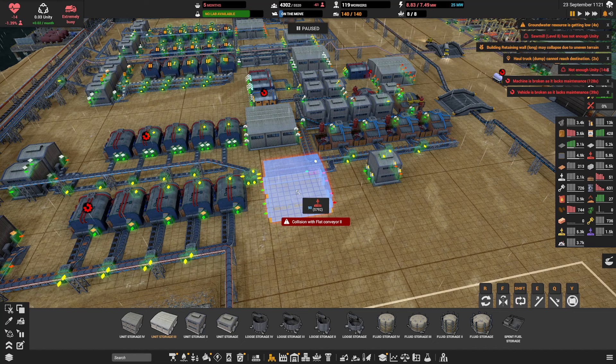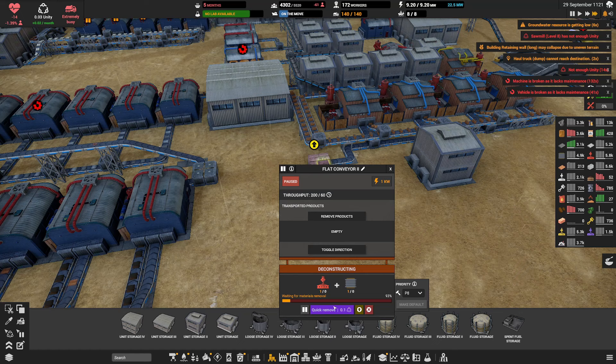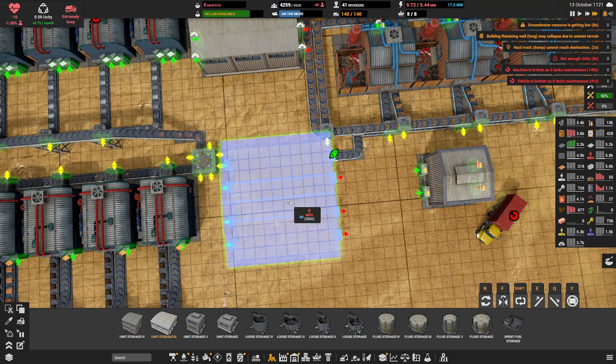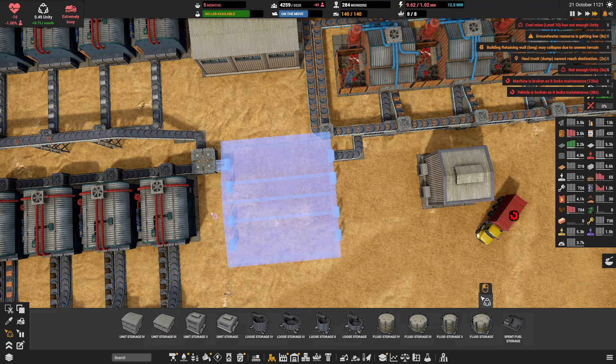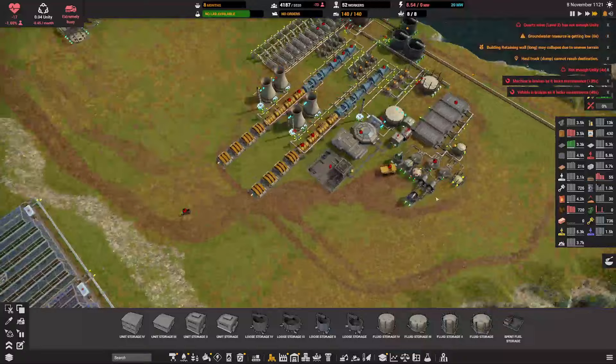Let's line this up correctly, get a belt right here — boom. Let's get that built. This needs 2.7 unity. Now we don't have any power — it's because everything is turned off, of course.